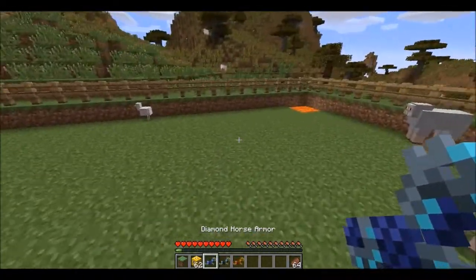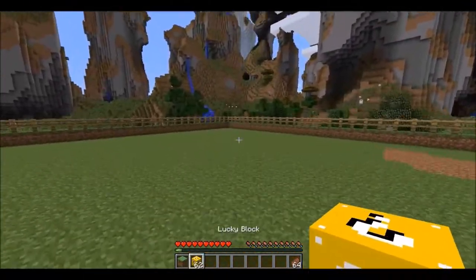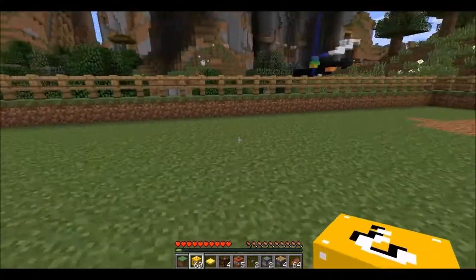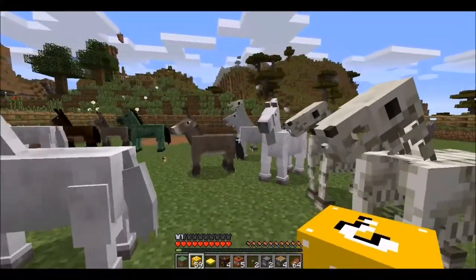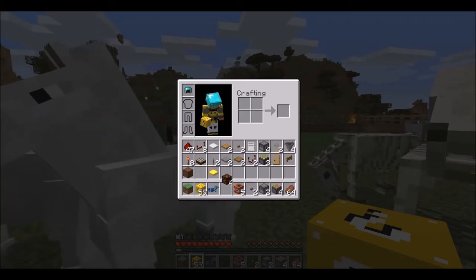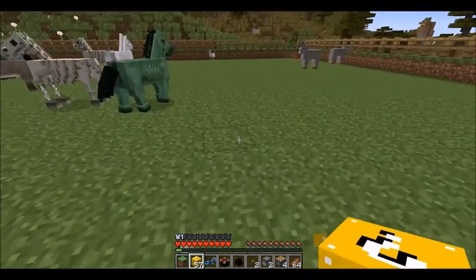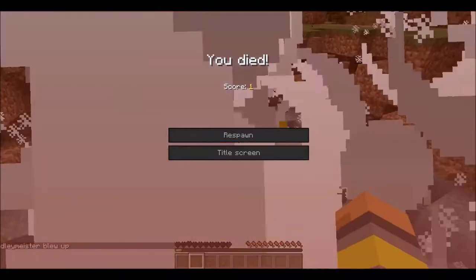I do have Keep Inventory on so I don't lose all my Lucky Blocks if I die. Alright, this is going good so far. Got redstone — redstone off redstone. Ooh, diamond helmet! Nice. I got rid of the horse armor but there's still one to save. Enchanting table. Egg. Another star.